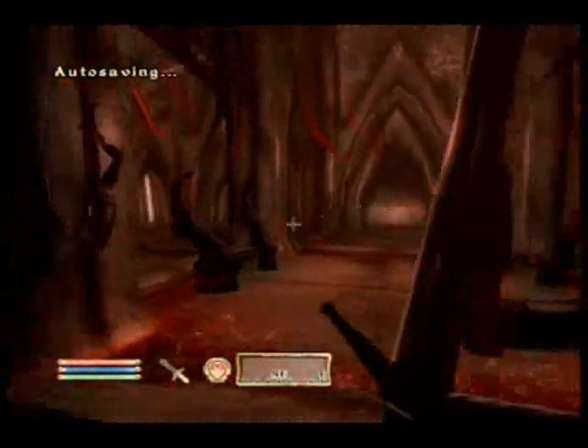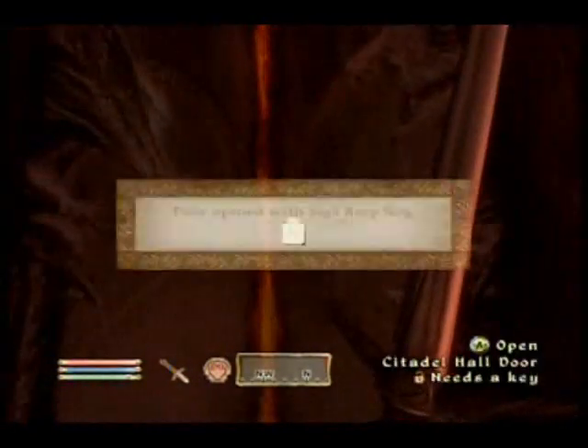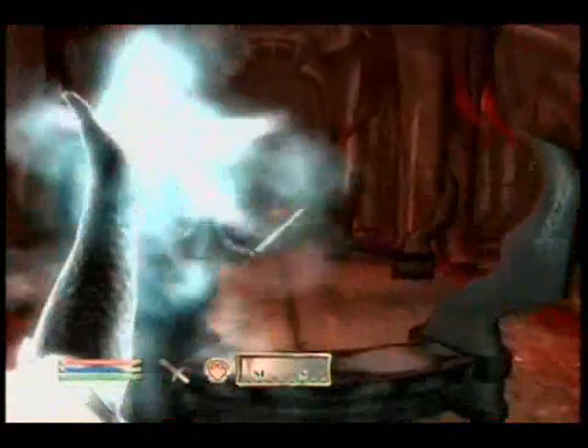Now go to the door that needed a key, and it will now open for you. You are now closer to closing the Oblivion gate.